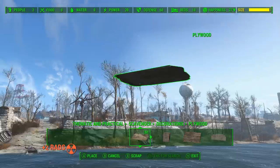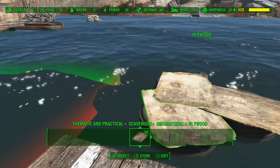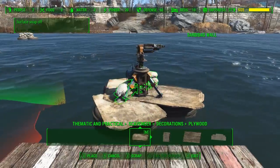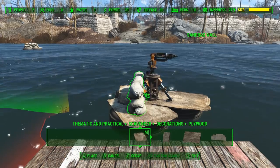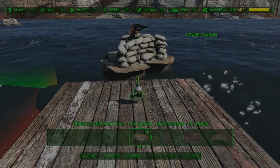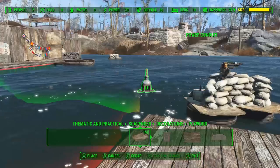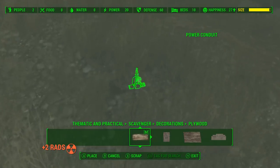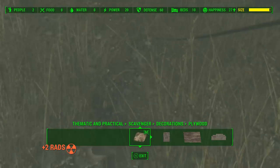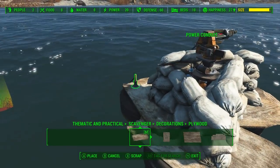The construction of these turrets is actually pretty simple — it's just three tires, some ply boards from Thematic and Practical, then you put the turret down and surround it with sandbags that come from Homemaker, using Place Everywhere to glitch everything together. You just want to surround the turret so it looks like it's being supported and won't fall off the platform. The final piece is an anchor — you can see the current there, and if it's not anchored it would get pushed to shore, so we use some wires and conduits to make it look like it's being held in place.